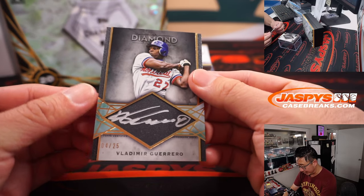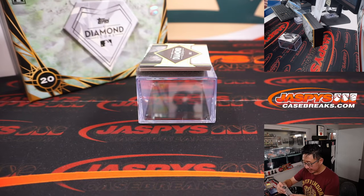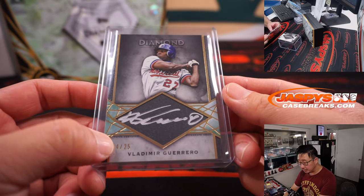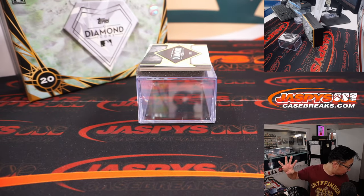We got another Silver Ink autograph — Vlad Guerrero Sr., 4 out of 25. Expo stuff of course goes to the Nationals, and that will go to Washington 4.